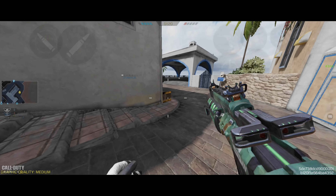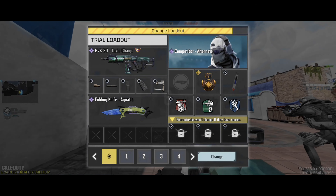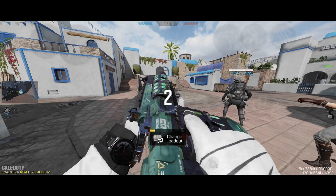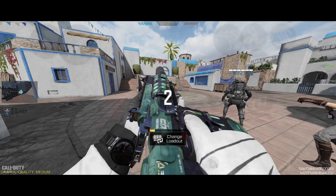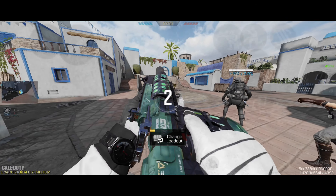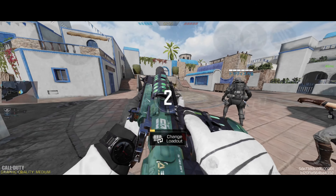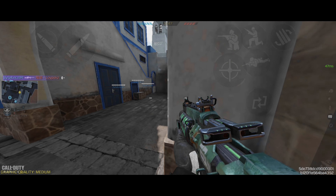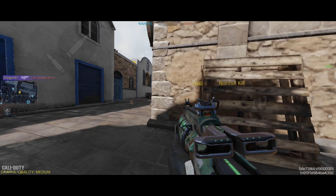Hey, it's ya boy Dreg. Kamusta. So for today's video we are going to be using the king of ARs, and it's not the LK24 — it's the HBK. For anchoring, the LK is still the way to go because using the LK makes you feel rooted; it has no recoil, good damage, good range. But in terms of assault rifle flexibility, the HBK is king. You can rush with it, you can play aggressive, you can play passive — it doesn't care.